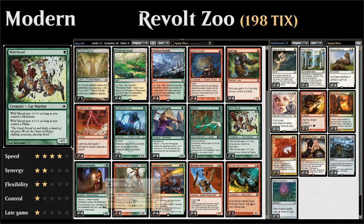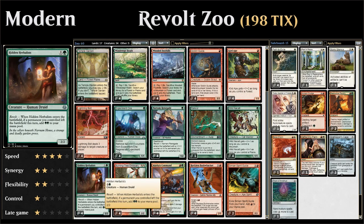Next we get to some of our combo creatures. First up is Hidden Herbalists, another Revolt creature — so enabling Revolt by sacrificing a Fetch Land is the idea. If the Herbalists enters the battlefield with Revolt enabled, we get to add double green to our mana pool, which could let us cast another green one-drop or two. If you have multiple Hidden Herbalists you can just chain them all and play all of them at once and still have two green mana left.